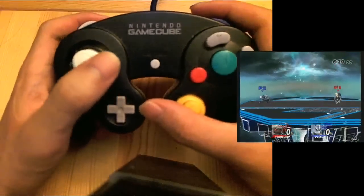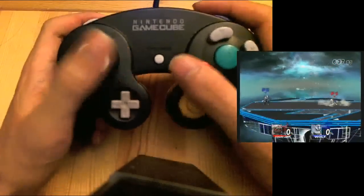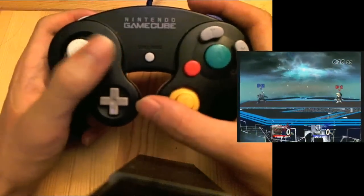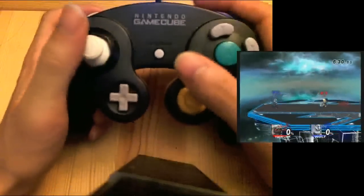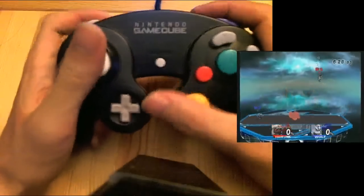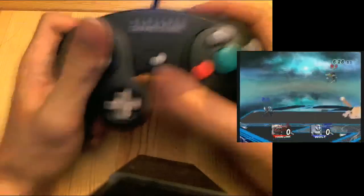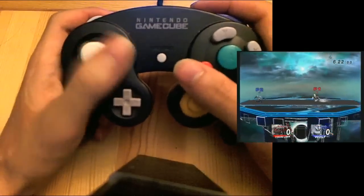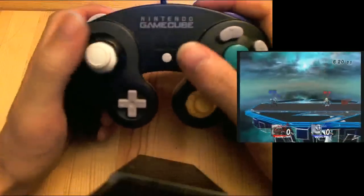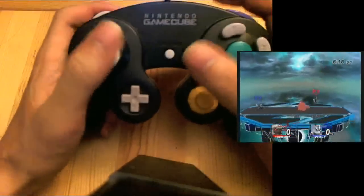Now that you've got that, pull out that bomb. I'm just pressing up, C stick, and L all at the same time. No use of double jump needed.